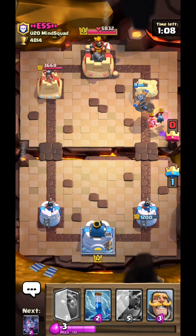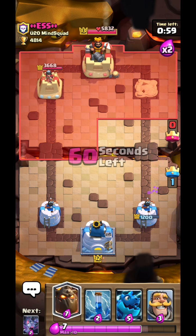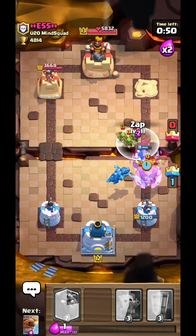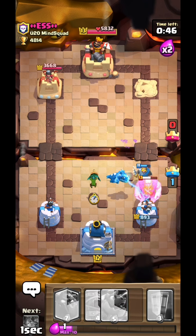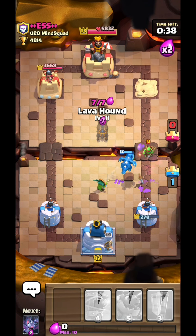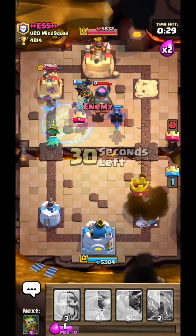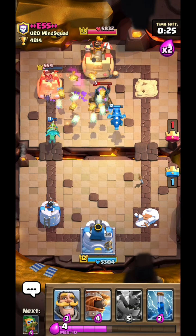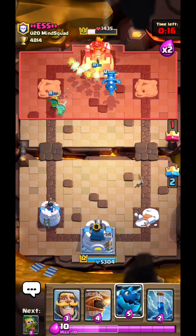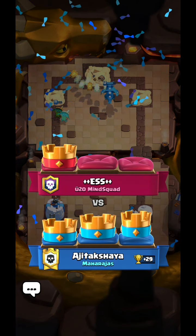Since the spawner is on low health it shouldn't spawn more fire spirits, making it easier to take down. The minion will die to the double. I'll go to the left side now. The electro dragon is amazing for defense — I'll zap just because I don't want to mess with it. His tower is going down. I'll put the Lava Hound in front to apply more pressure. He rocketed the other side which was a bit of a waste, making it easier for me to take the second tower. That's GG.